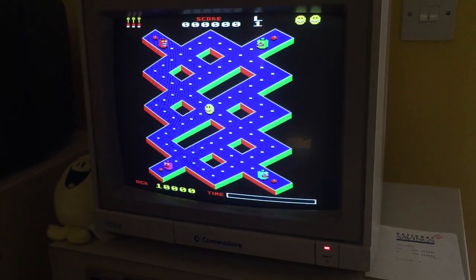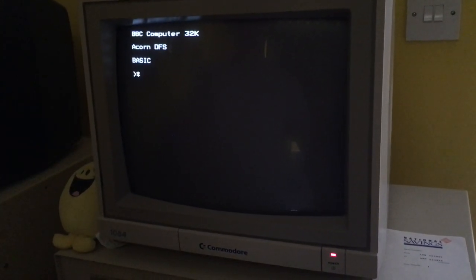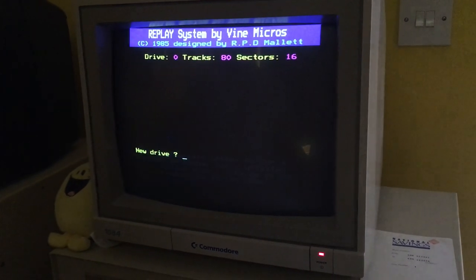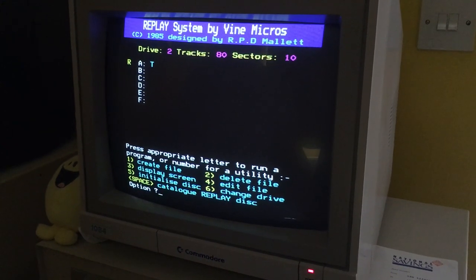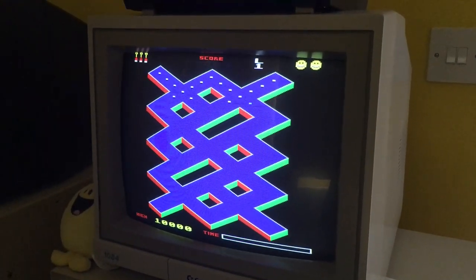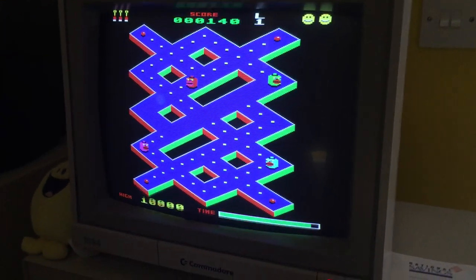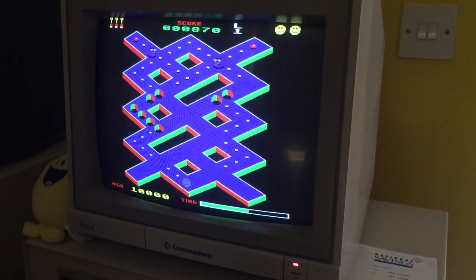It looks like it didn't save because it was a bit too quick. Control-break, star kill 11, control-break, then star replay - it probably didn't do anything. Six and then two - try pressing A. Yeah, immediate death point. It saved the initial one because it still had all the dots. That's BBC Micro Replay - that little button saves games, and it sometimes works, sometimes doesn't - especially when you're making a video.